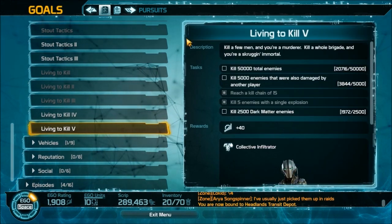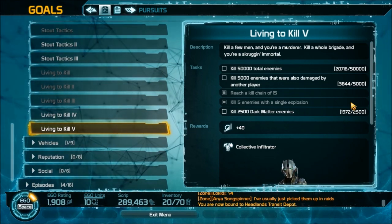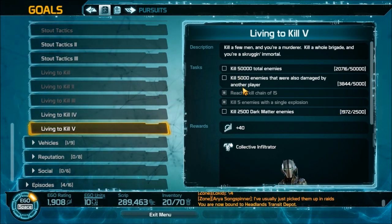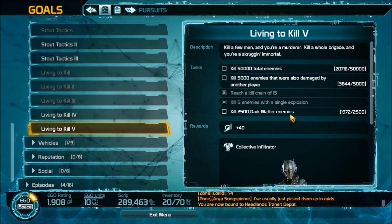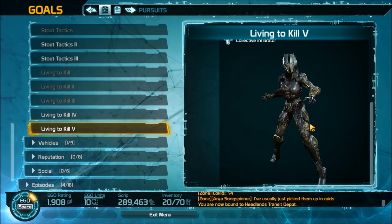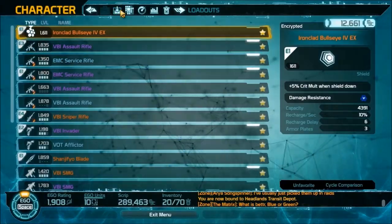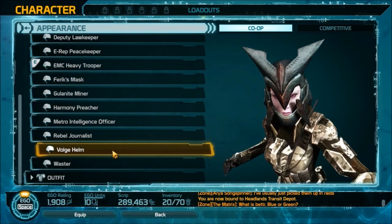You just do whatever the pursuit requires — earn a silver time trial, get 50,000 total kills, defeat 2,500 dark matter enemies, and so on. Once you complete those, the costume is instantly given to you under your Appearances — you don't have to claim it from anywhere. It will just show up and you can equip it directly.